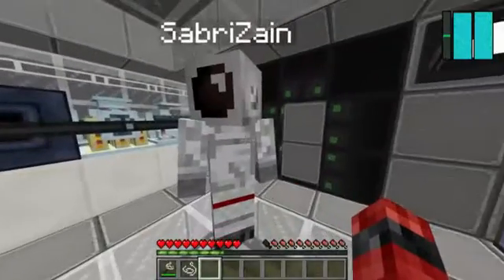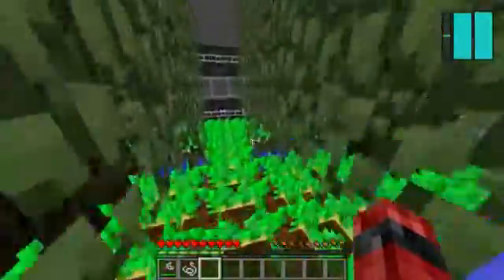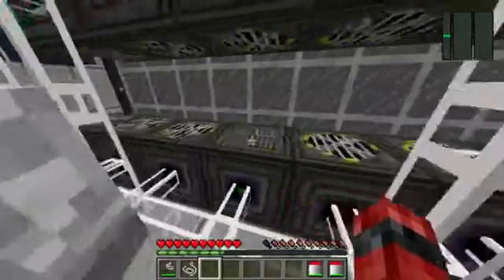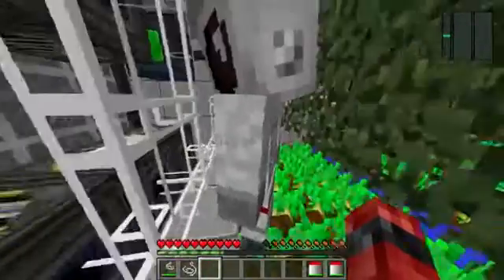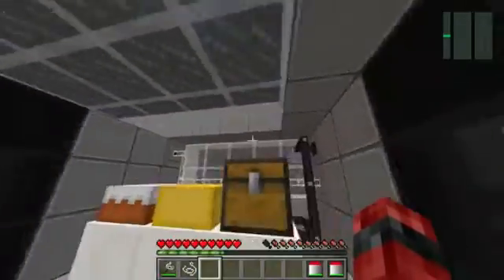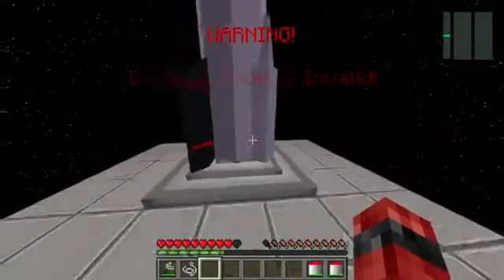Let's go to the end of the station and show where we get our oxygen from. We don't get our oxygen from tanks or machines — we get it from trees and potatoes, by collecting the oxygen they produce using oxygen collectors. That's how I can breathe without tanks. These sealers use the collected oxygen to give this room breathable air, and pipes lead to the other parts of the station. The aluminum wires are used for power, because these collectors and sealers need an electricity supply.